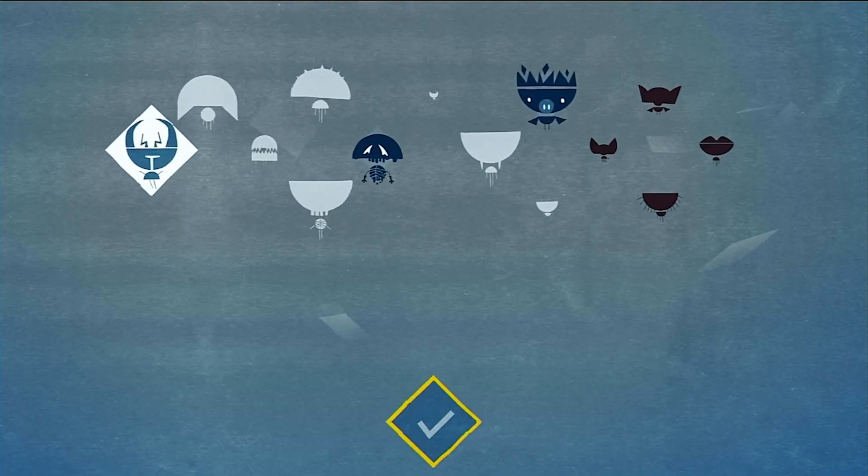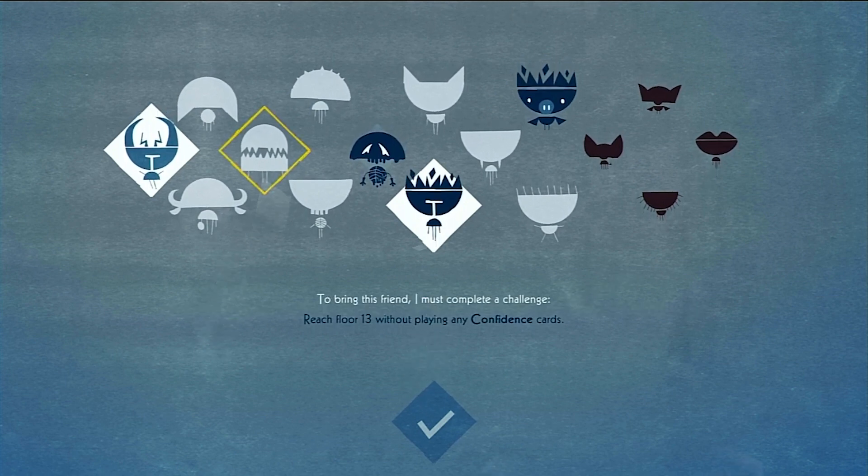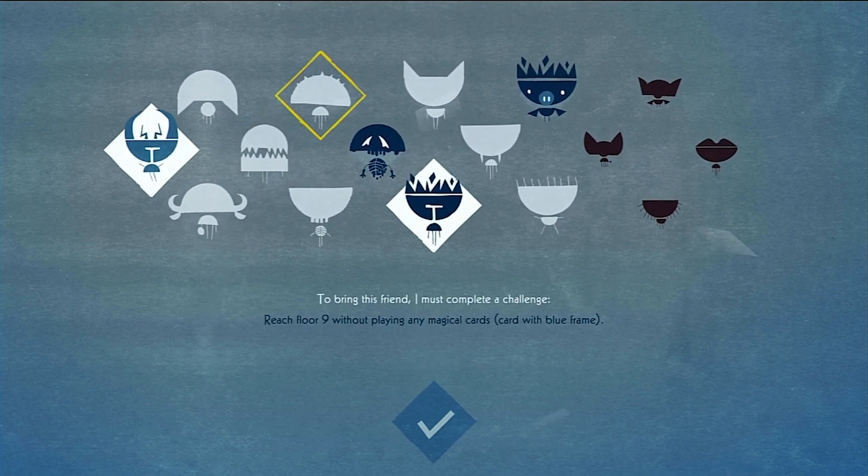There are also imaginary friends which can accompany Iris on her journey providing extra bonuses, which are unlocked by completing specific challenges.